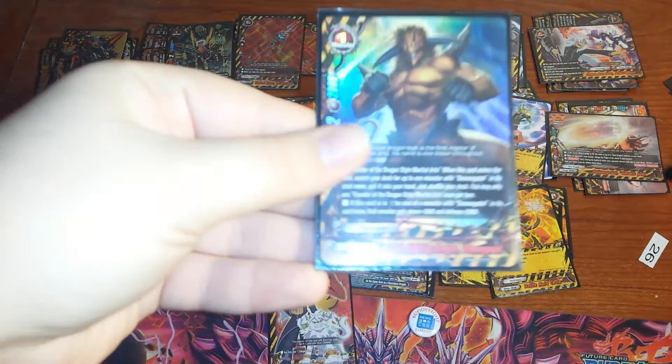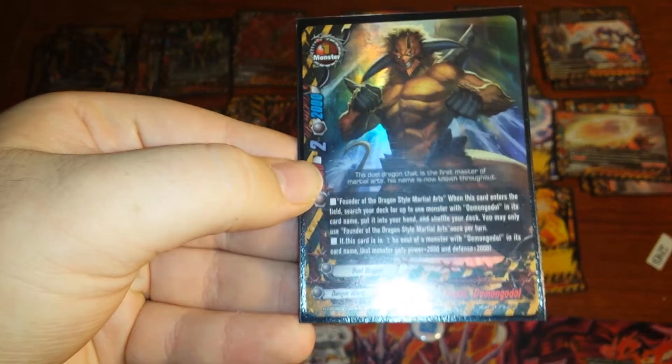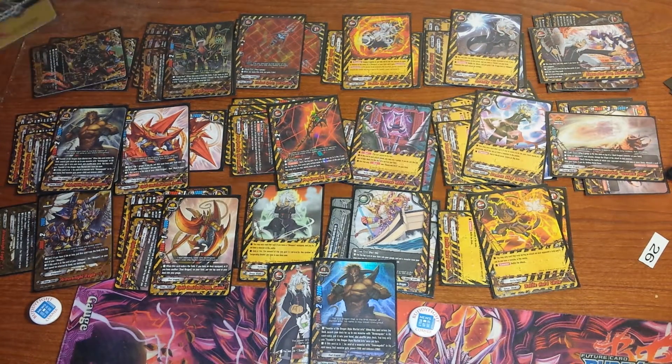The Buddy is obviously Demon Goddle Origin. When you call it, you search any Demon Goddle — but you search either Origin or Gordrick Jolt. And it's a 2-2-2, so it's got two crit, which is great.